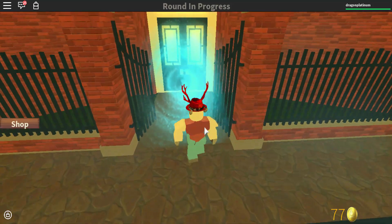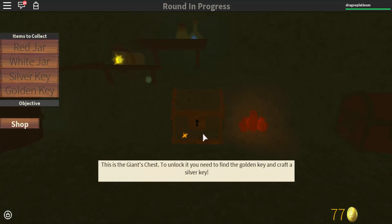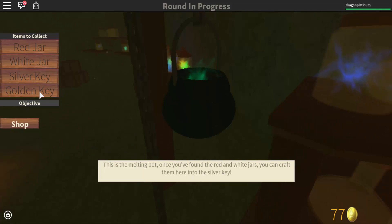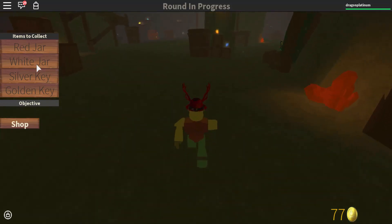What is through here? This is a giant's chest. To unlock it, you need to find a golden key and craft a silver key — you can craft them here into a silver key. So I've got to go craft some stuff.